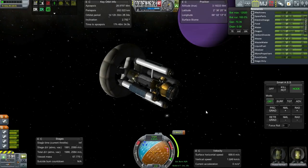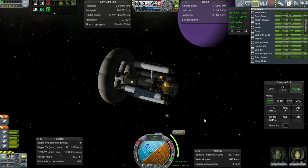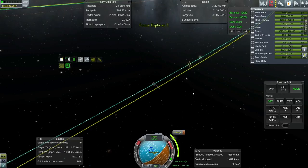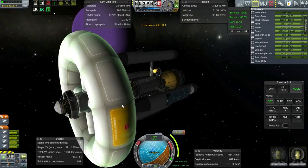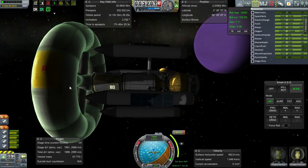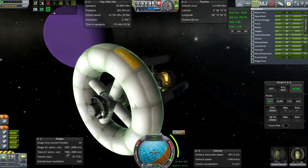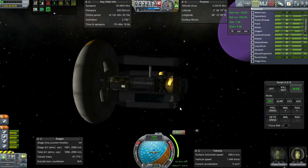Hello everyone and welcome back to my colonization series in Kerbal Space Program 0.25. In this episode I want to begin by attempting to rescue that derelict probe that we left without any solar panels. I got suggestions in the comments to slap a solar panel on it. We don't have any of the always-open solar panels available — these would be way too big for the probes — but we do have the emergency solar panels. With the Kerbal Attachment System, the Kerbal can grab one of these and place it on a probe.